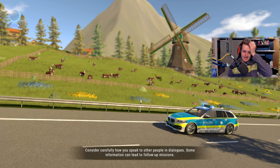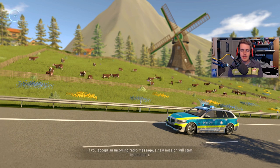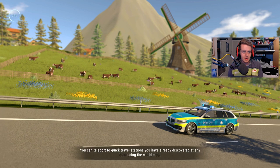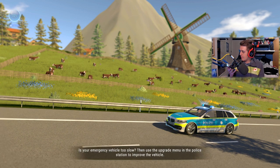I'm really excited to maybe wait by a police station or petrol station and see a guy and just take him down. It does say if our vehicle is too slow we can upgrade, and if you accept an incoming radio message a new mission will start immediately. It says about 30% in the top left corner — is it booting up for the first time?